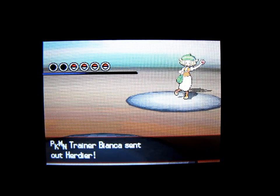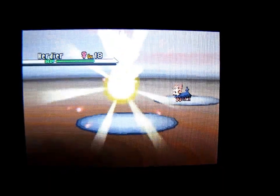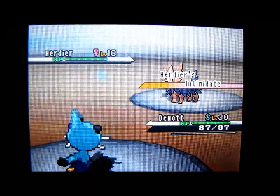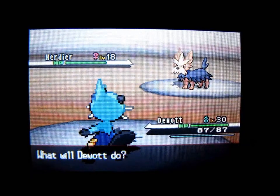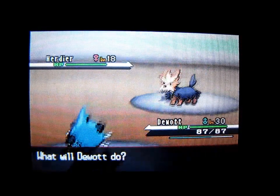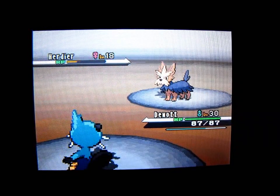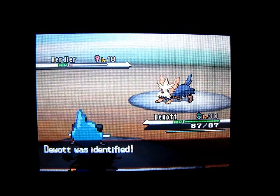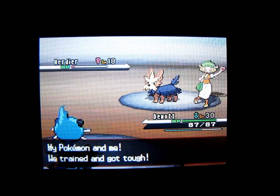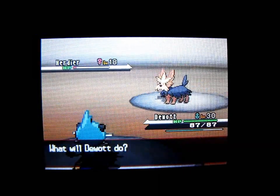Prime vs. Bianca — 4 Pokemon. Herdier is number one. Intimidate is a good ability for it to have; that decreases Duwak's attack. But I'll use Razor Shell, my most powerful Water-type move. That's surprising — didn't knock it out. I don't know what that move did or why you would use it, but I'm not going to complain. I'm going to knock out Herdier anyway.